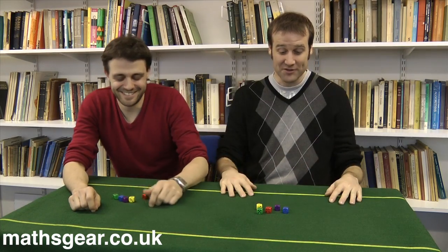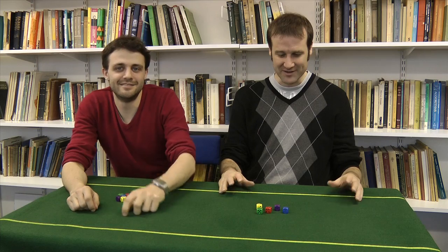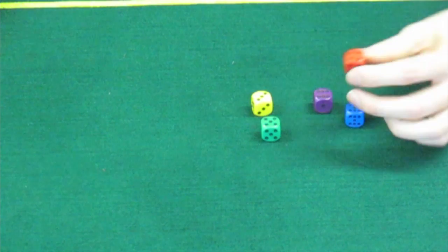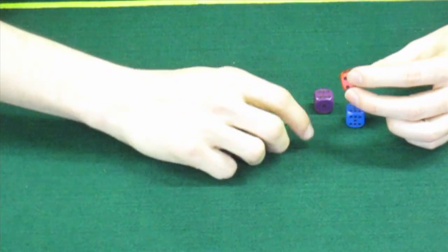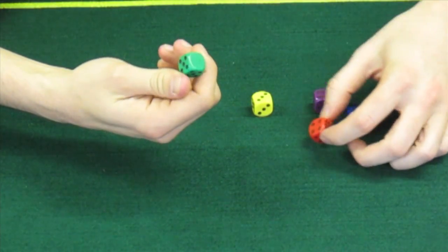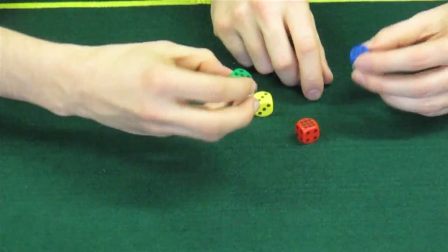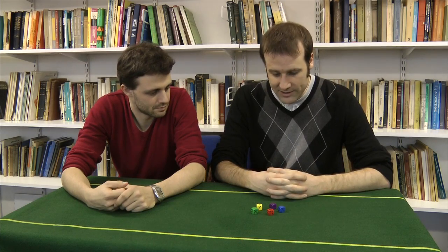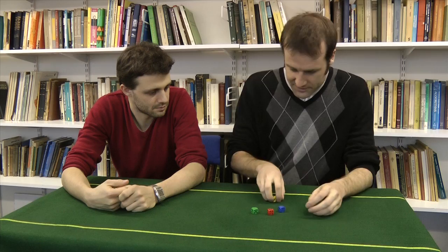And today we've got some dice. These are not your regular, everyday dice — if you have a close look at these, they have some unusual numbers. So the red one has got a lot of fours and a bit of a nine. There's a load of fives on the green and there's a zero on there. And there's twos and sevens and the like, and you can play a game with these. So let's start with just three of them.